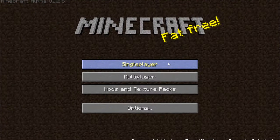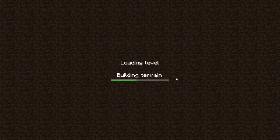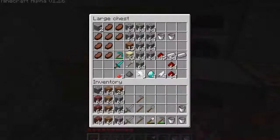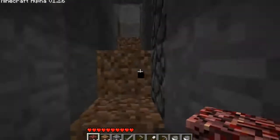We felt that we had not been advancing fast enough, so we need to start mining with TNT. In order to do that, we need gunpowder, and hunting creepers takes a long time.